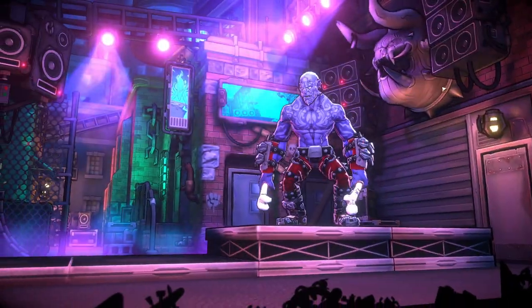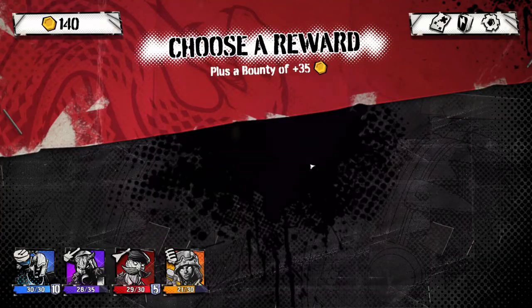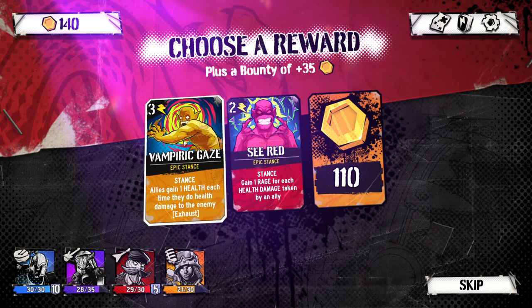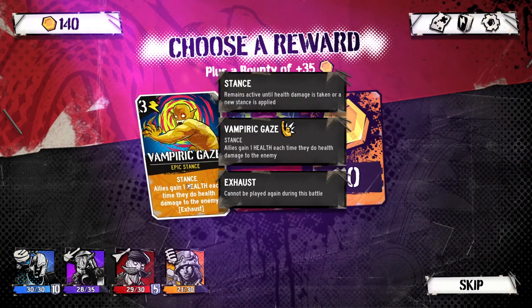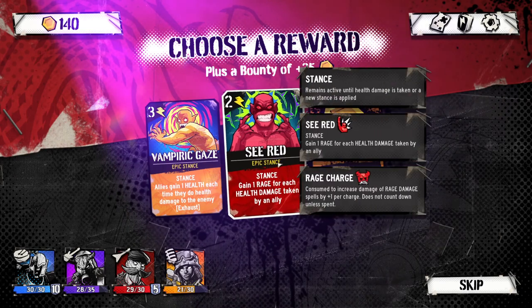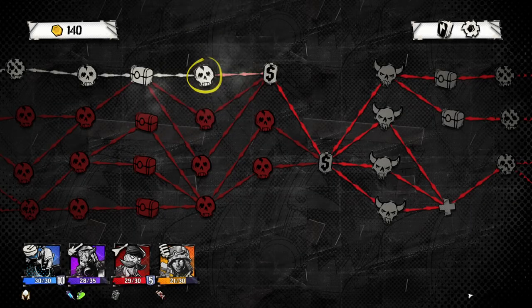We'll go ahead and deal 13 damage. We did take quite a bit of damage there though, so I'm going to have to focus on healing in the future. We're not in dire straits by any means. Stance: 'Allies gain one health each time they do health damage to the enemy.' Oh, I guess health damage means not armor damage — that makes more sense. Stance: 'Gain one rage for each health damage taken by an ally.' This is an epic stance for our friend here — one rage for each health damage taken by an ally means anyone else takes damage, he's going to be buffed.